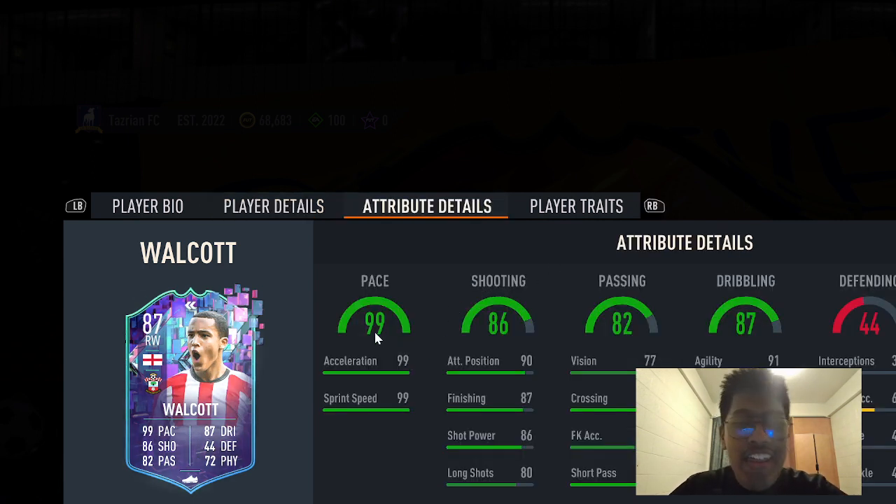Oh, look at this — there's the pace. Acceleration 99, sprint speed 99. That is the highest and insane. His shooting is decent: 90 finishing, 87 shot power, which is 86. Passing is okay, decent. You got good dribbling with pace 91, agility, and balance is 88.